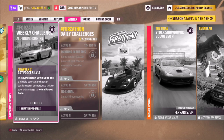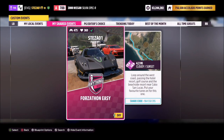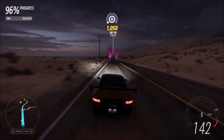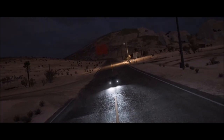The first challenge just wants you to win a street race. I recommend heading over to the Castillo del Mar street race, located in the bottom portion of the map. I've created a race called Forzathon Easy, share code 964550395 — it's a simple street race with no AI drivers, so you'll win every time. It should only take about two and a half minutes, a really quick and easy first challenge.